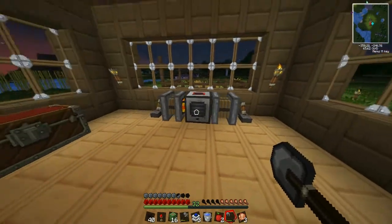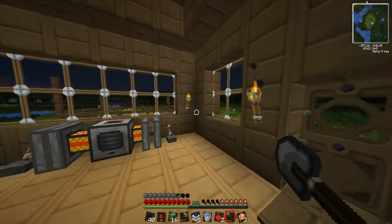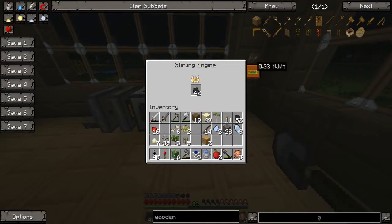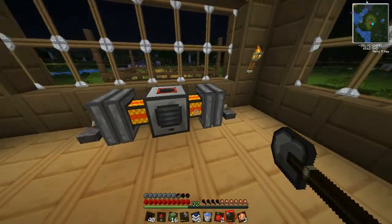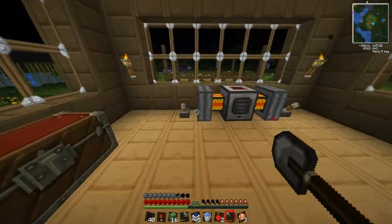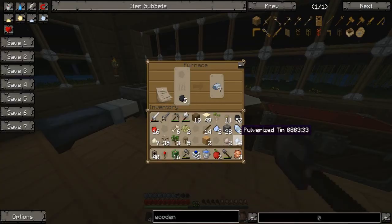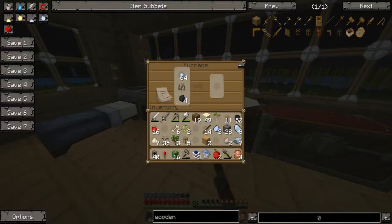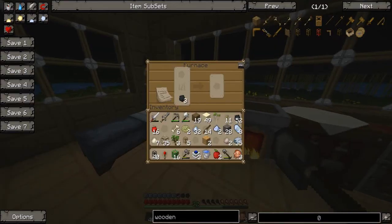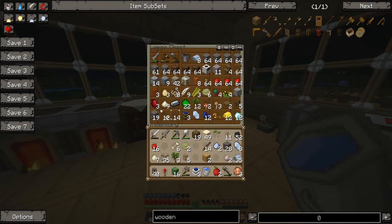Hello everyone, I am back. It's been many days and many nights but we finally found a desert — it was a mile away, Jesus Christ. We've got lots of pulverised tin as well, which is nice. There's my glass and my pistons. We've got 16 cactus, so we can actually build a little cactus farm as well. While I was there I got some sand too. My whole inventory is full — I have so much junk.